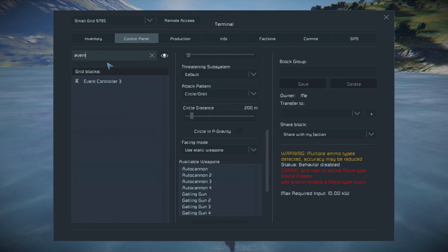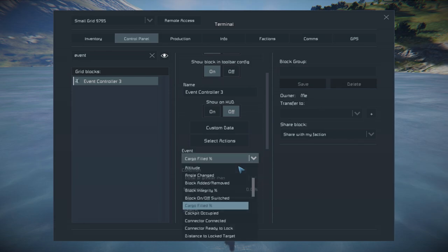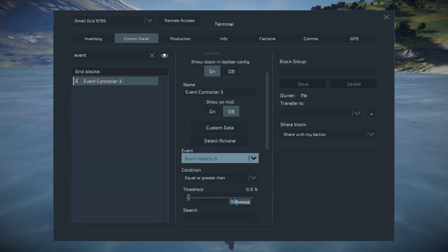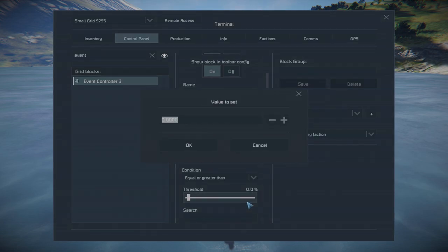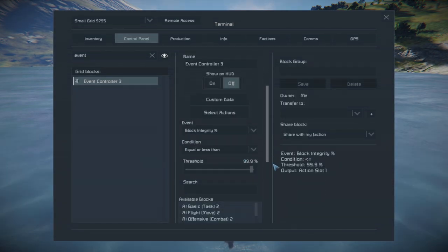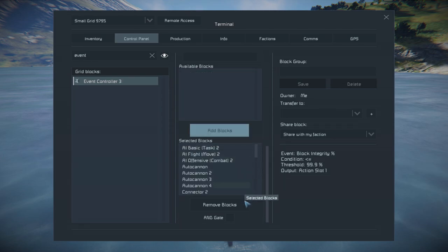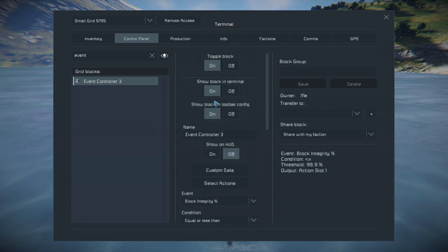Now we're gonna set up the event controller. Set the event to block integrity, and the threshold to 99.9%. The condition should be set to equal or less than. Now add all blocks below. Note: this was a mistake — the AND gate should not be toggled on.